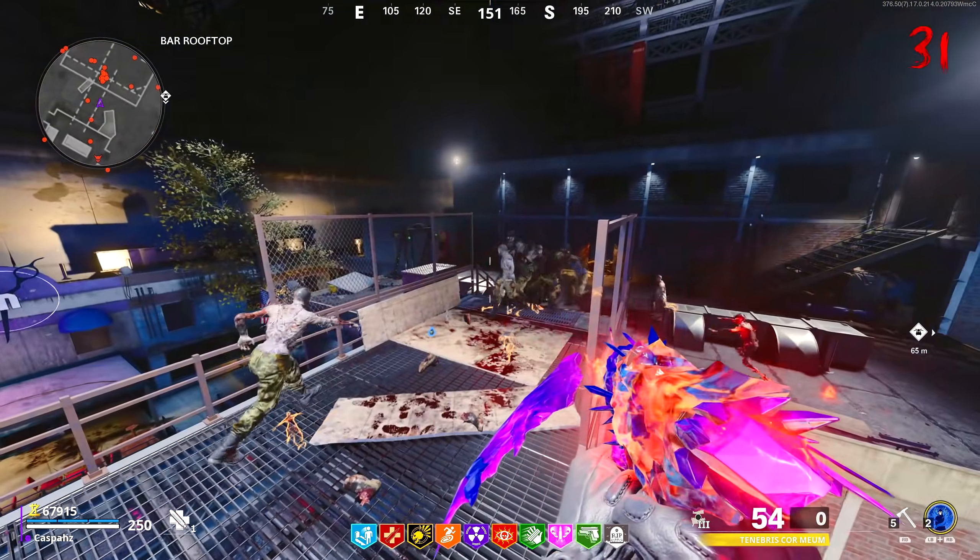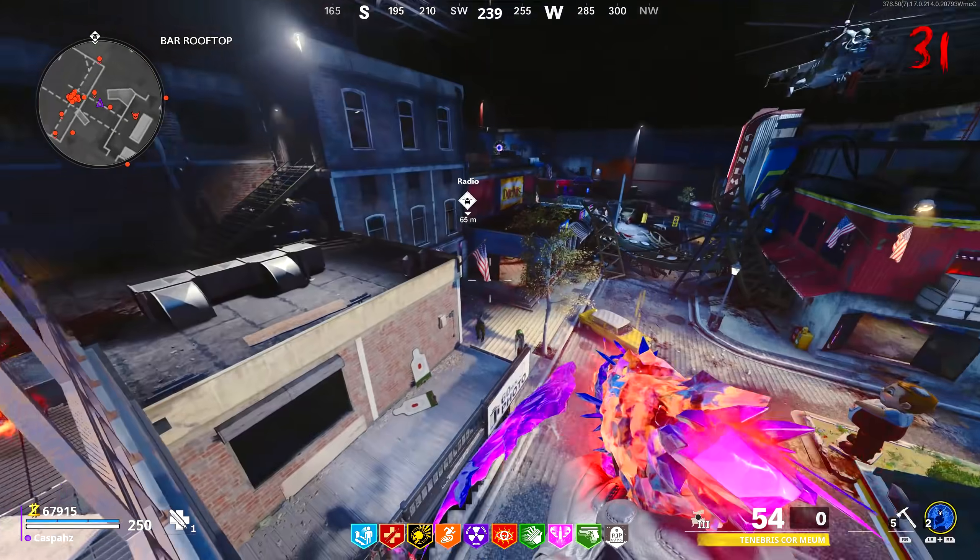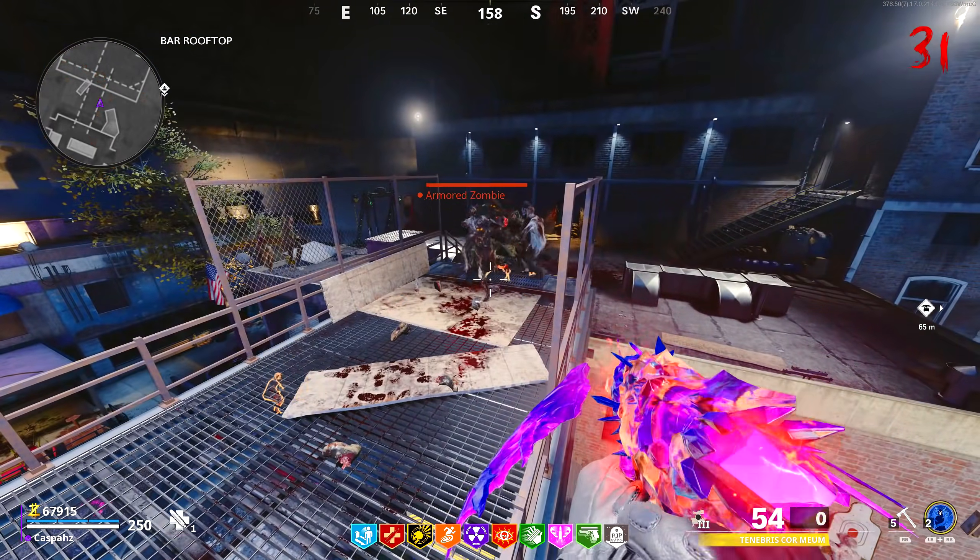Every so often you may have a single zombie attack you from the left side. If he gets too close to you, simply kill it off and focus on the horde again.